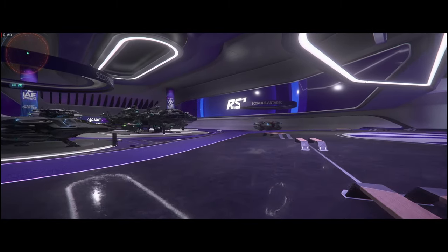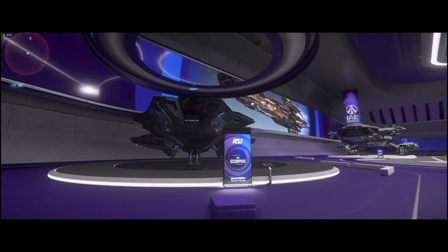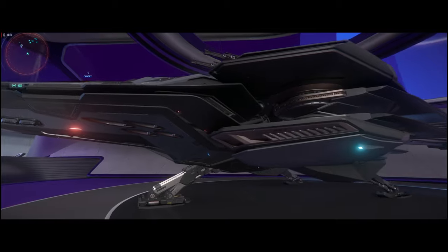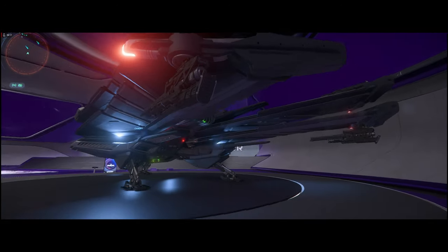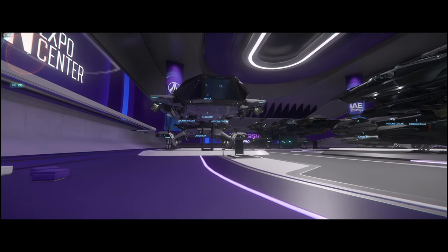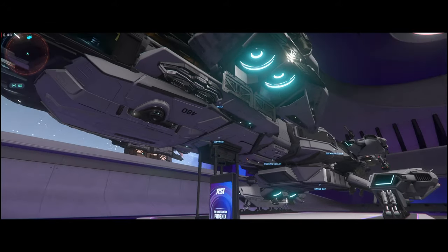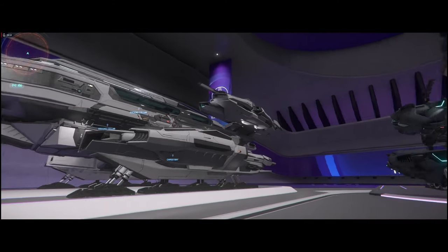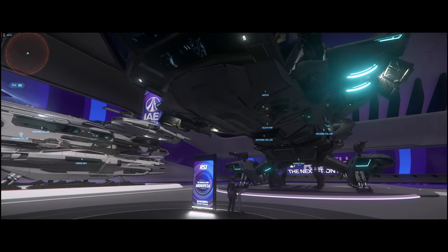We're going to go into the first hall over here — and of course, it is the Connie Hall. The Constellation was the first larger ship in the game; it is one of the tried and true beauties of all ships in all hangars. This first Constellation is the Phoenix. It's beautiful from the outside, but in my opinion, it has the worst interior of any of the Connies. It is a poor design that comes from the ships being built before knowing what the components were going to take up and what the gameplay was going to be. It has a large area for a hot tub that's just useless — no galley, a couple of cabins. Beautiful exterior, kind of nice interior, and definitely in need of a redesign.